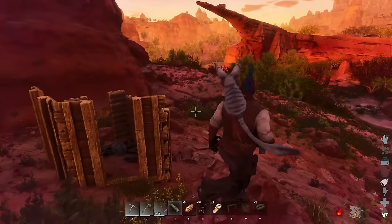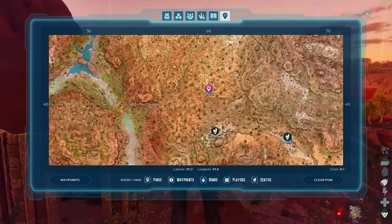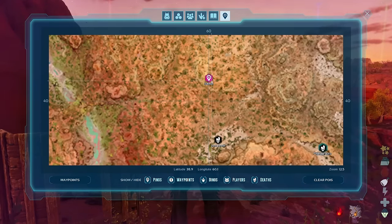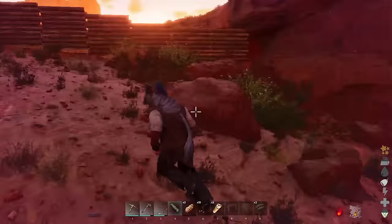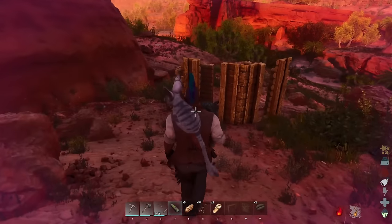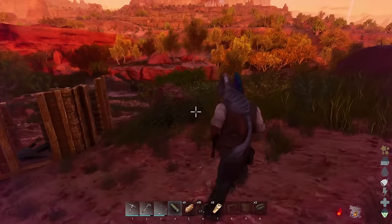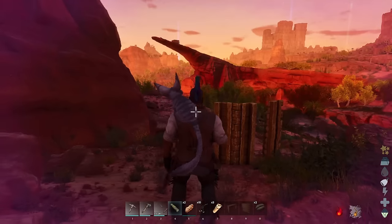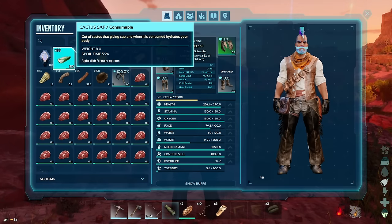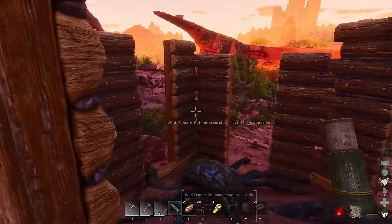Once the scorpion tames, we're going to head back to the saloon and see if we can complete any quests. I believe I might be one of the only monarchs with a scorpion taming license. There is that one quest to bring a whole bunch of tames to the saloon, so I wonder if I could ask everyone if they're ready to turn that in - because that would be a decent amount of coinage.